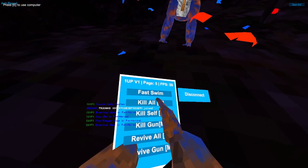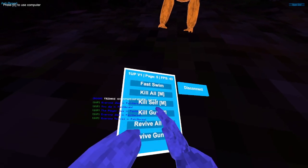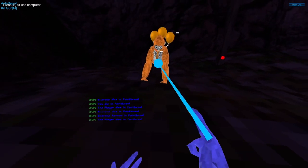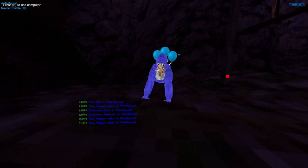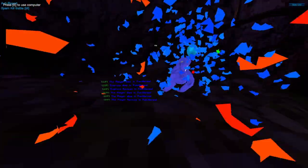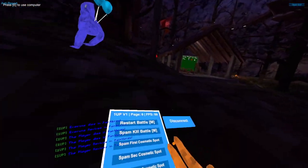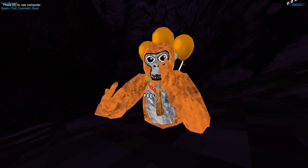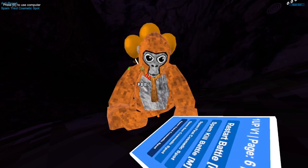Revive all — just revive them. Revive gun — if I kill him... it's just a sound spam. Spam kill battle — you get slowed and then you can move again and then you get slowed, very oopy. Spam first cosmetic spot — my banana will glitch out. Spam second cosmetic spot — party head. And third cosmetic spot.